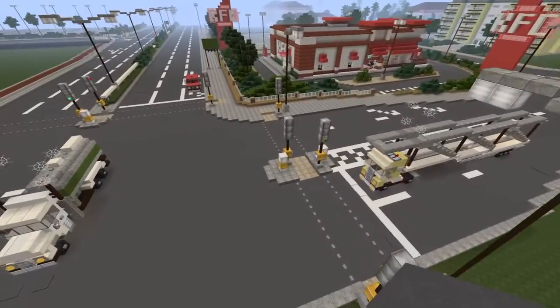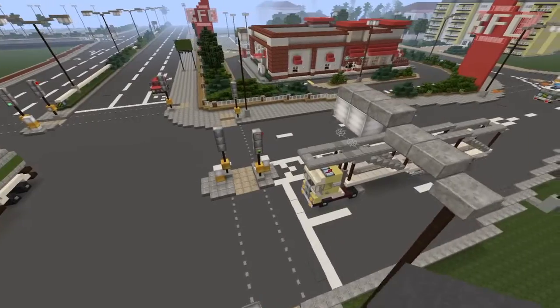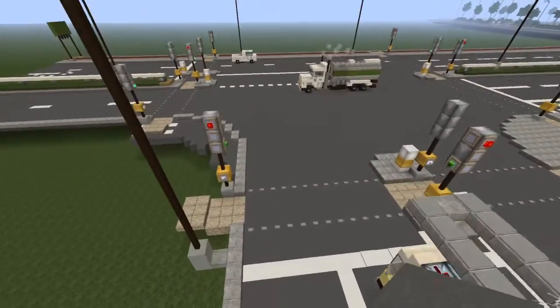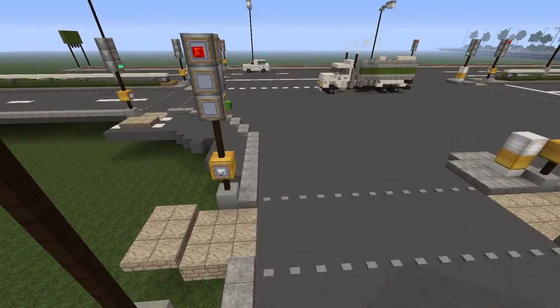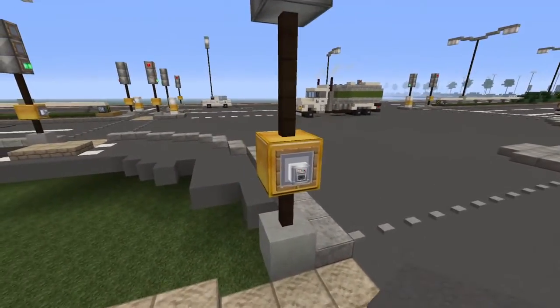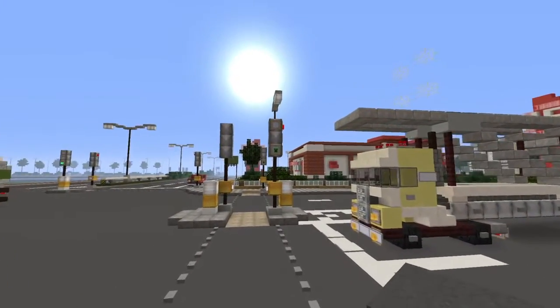Here's the T-Junction. In Britain we drive on the left side of the road, so that's the way I've done it. These are the pedestrian crossings — the kind you see in Britain where you press the button for the lights and then when it goes green you walk across.